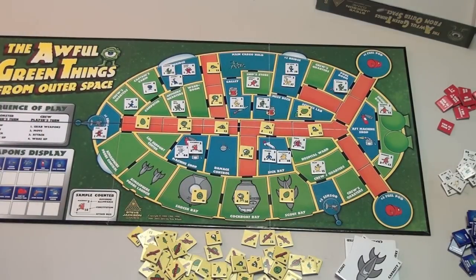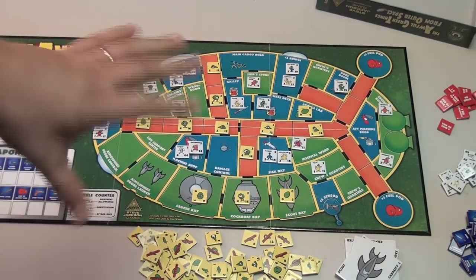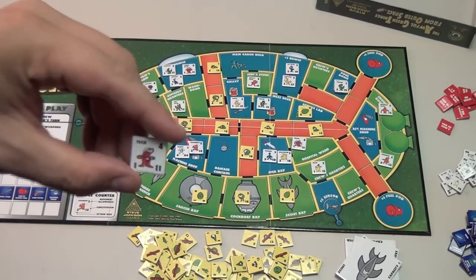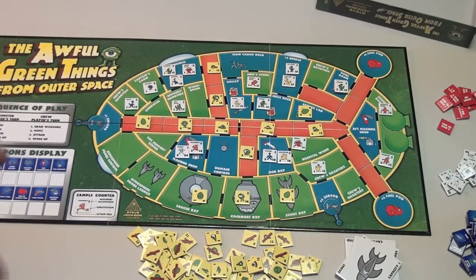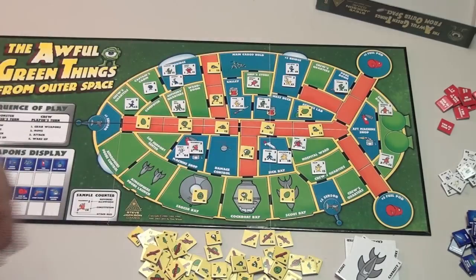The fact that it's not on paper anymore has made a huge difference. Here's a sample starting setup. The good guys — the crew on the ship — have different characters placed throughout the ship. Each character has one or two spots they can start in, so there's a myriad of different ways to set it up. The aliens roll a die to see where they first set up, but after that they kind of spread out.